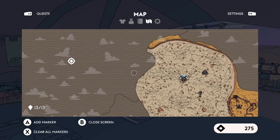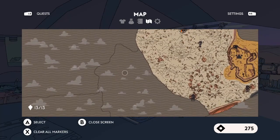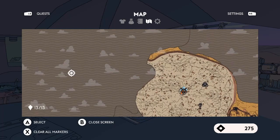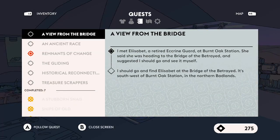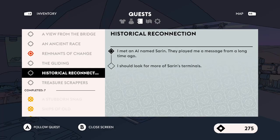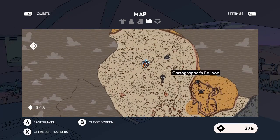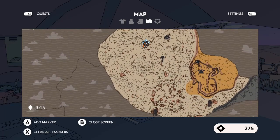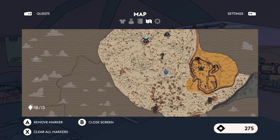Do we have a waypoint for that? We do — it's all the way over there. The other quest we could potentially progress is: find Elizabeth at the Bridge of the Betrayed, southwest of Burnt Oak Station — so that's going to be around here somewhere. That one's probably technically closer, but I'm inclined to head towards the Ecria one, as that's going to open up a new area. I'm not really sure there's anything else I can do in this current region. There are lots of mysterious quests I don't know where to go for, like more of Sarin's terminals. Looking at the map, there are a couple of fairly large blobby bits — maybe there's some loot in those. I'll set a waypoint at this one, fast travel to it, and then go the rest of the way.